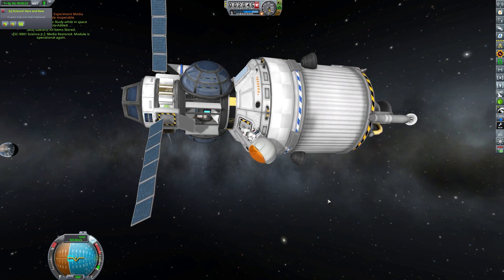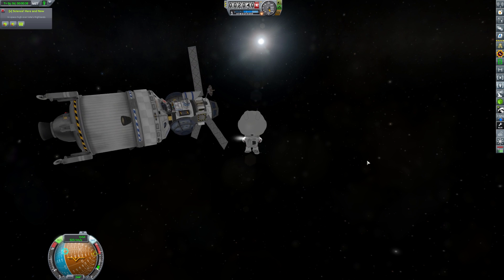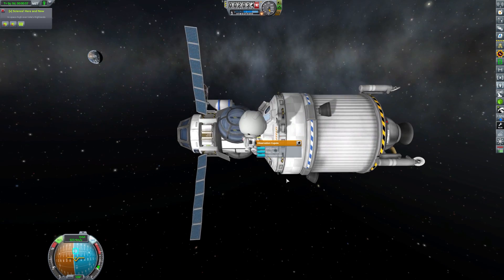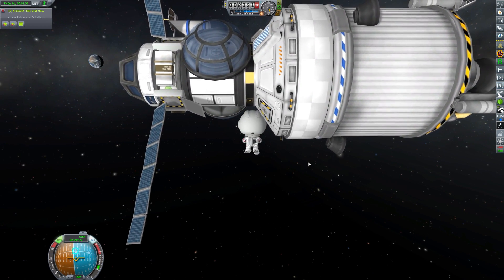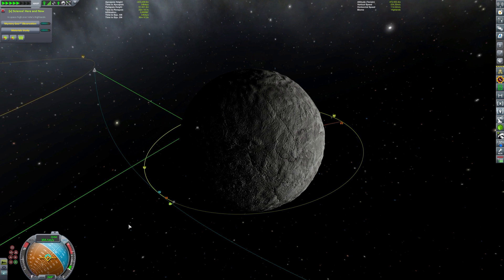As we enter the sphere of influence, of course we're picking up all of the science instruments we possibly can. Bob is coming out here again to reset some experiments and recollect those samples before we head in to meet up with our little demonstration test vessel.